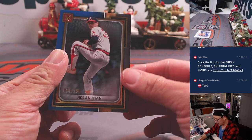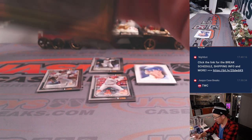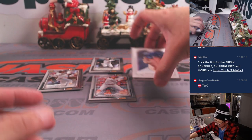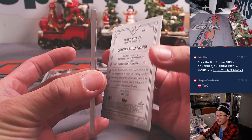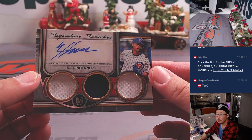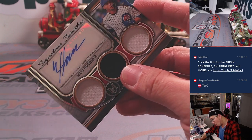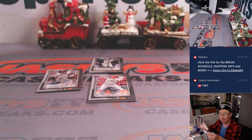And there's an Angels Nolan Ryan, 24 out of 150. Alright, and your hits — good luck. Behind the sketch reproduction Bobby Wood Jr. is a Nico Horner two-color triple relic autograph, 40 out of 199 — AL Central, Eric clicks.